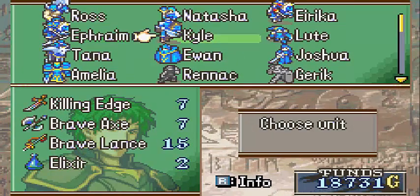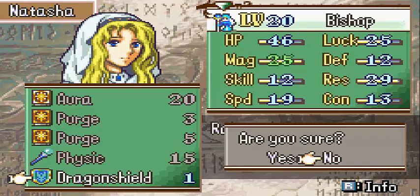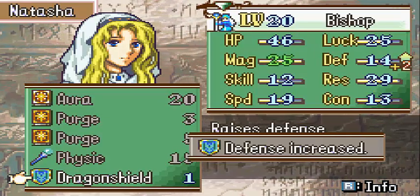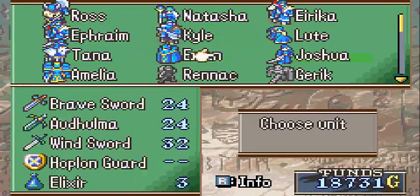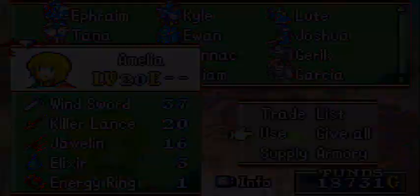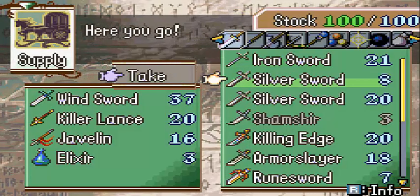There are also two items I had forgotten to use. One was a Dragon Shield and one was an Energy Ring. I decided to give Natasha the Dragon Shield because she could use a little extra defense. And as for the Energy Ring, that is going to Amelia. She has now maxed out her strength, which is pretty damn cool.